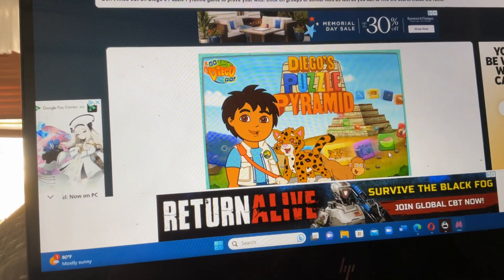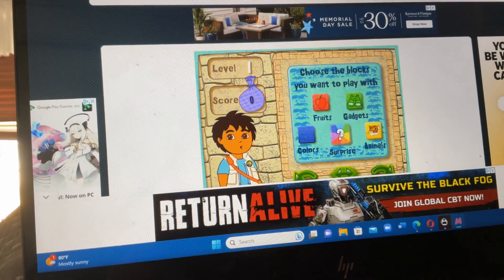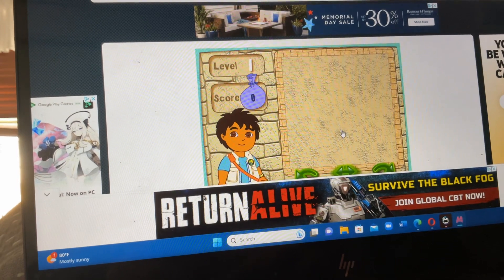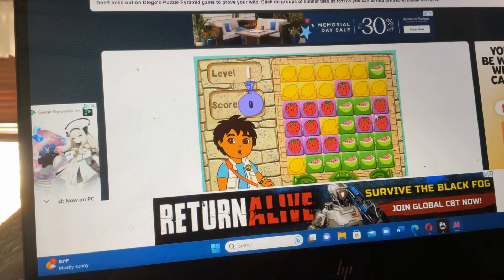Click on the arrow to start. To play the game, first click on the blocks you want to see in your puzzle. Surprise! Great choice! Let's go! Here's your puzzle. Ready, set, go!